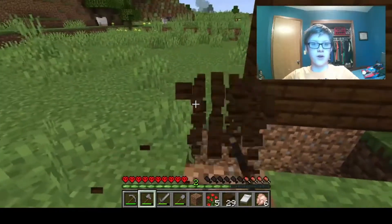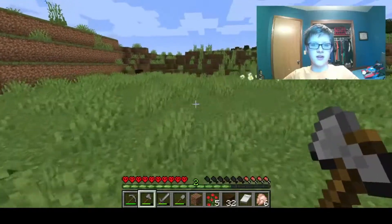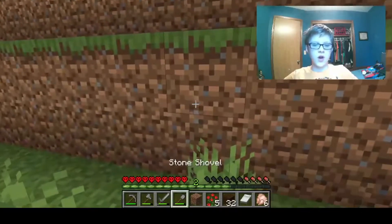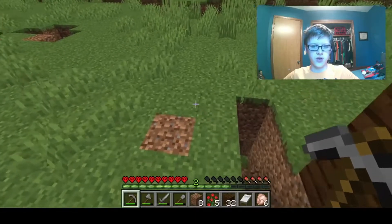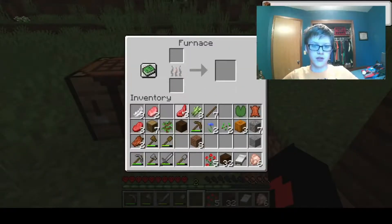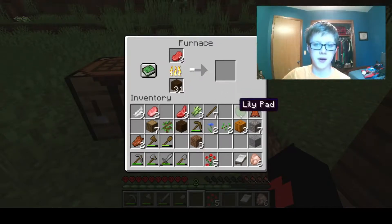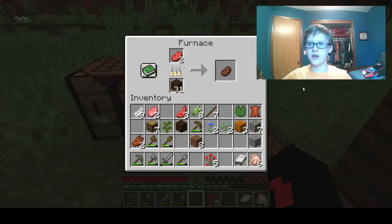We definitely need a furnace to cook our food. We've got iron so let's do that. I need stone. Let's grab it, place it there. Let's make a furnace — furnaces are useful because you can cook food and do a lot of stuff. Let's cook some raw beef, and put wood under it since we don't have coal. We can also make charcoal from oak logs to make torches.